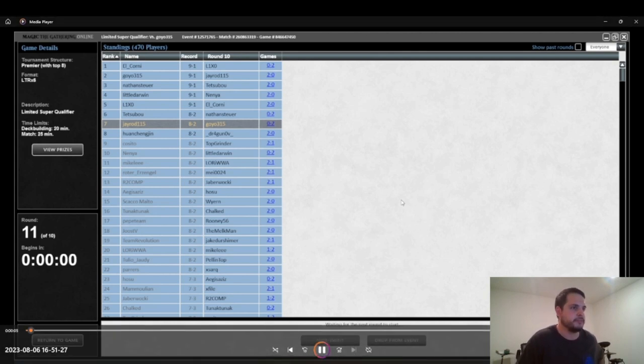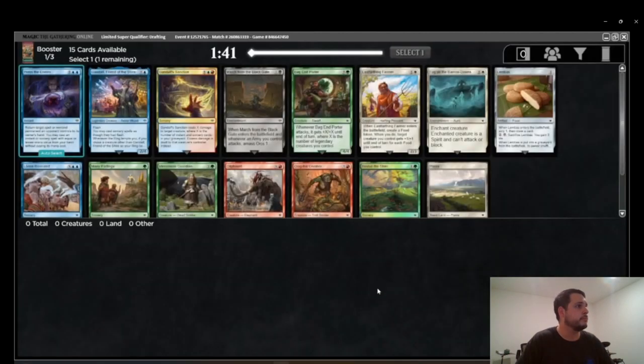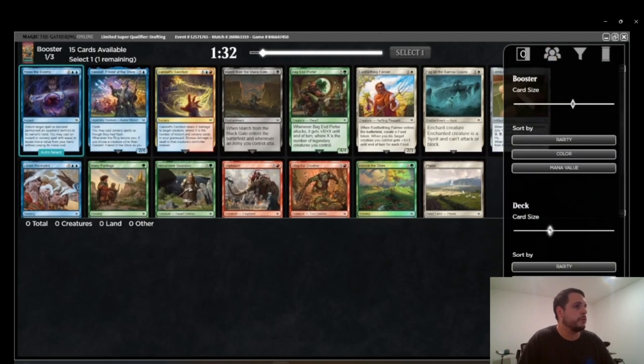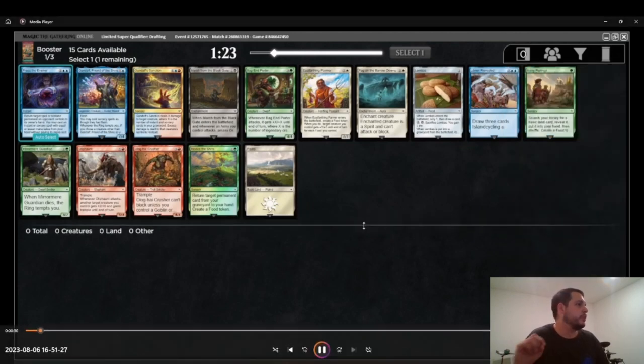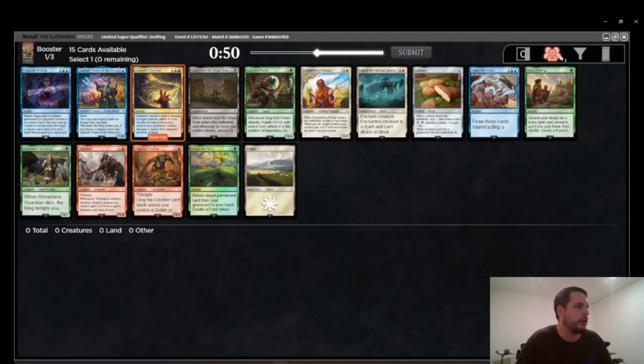Without further ado, let's go ahead and play it. Starting off the draft, Pack 1, Pick 1 — we have a few choices. The rare is pretty bad; Press the Enemy I have not liked very much. The uncommons are all pretty good: we have Gandalf Sanction, Gandalf, and March from the Blackgate. I go ahead and highlight Gandalf Sanction because I think it's better than Gandalf and March, and it's enough better that even though March and Gandalf are mono-colored, Gandalf Sanction just has such high upside. In terms of commons we're passing, Lorian Revealed is the best card in the pack and probably my next pick, honestly.